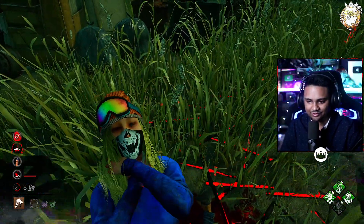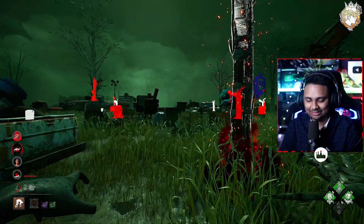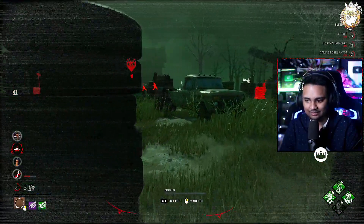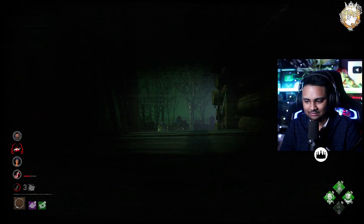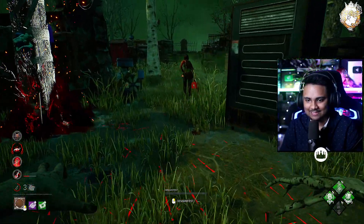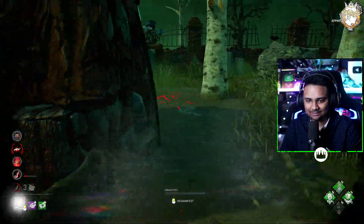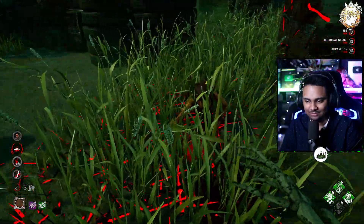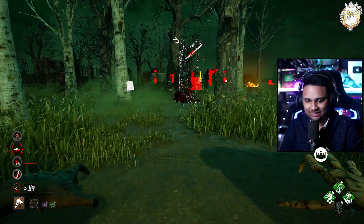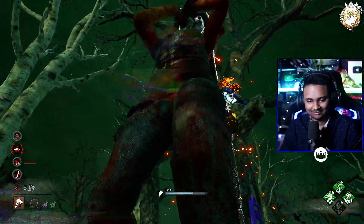We don't have too many more TVs to teleport to. I just want to Mori somebody — I don't know if we're going to be able to get it. It typically happens more late game when survivors aren't really paying attention to their condemned bar. They're both over there — we can go right there. It sucks that Jeff DC'd; this game could have shaped up differently. He's just going to have to wait five minutes to play against the new killer. It is what it is.